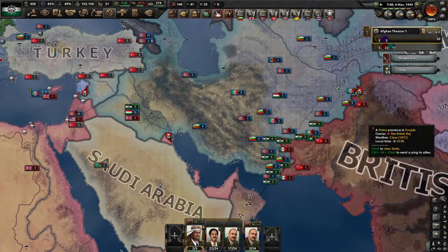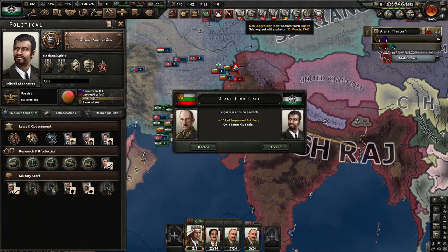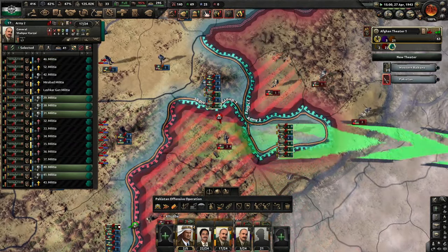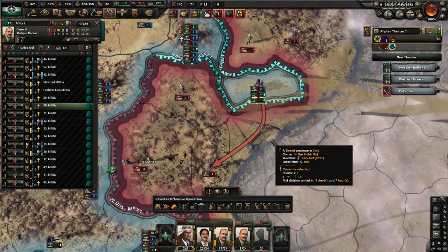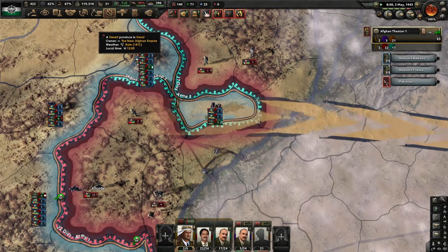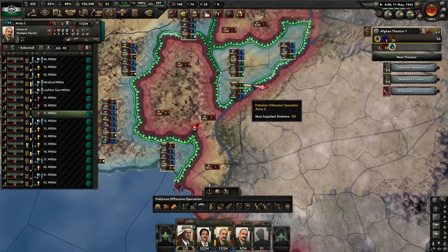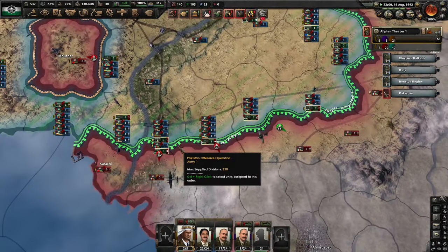As you can see we have just declared war on the British Raj. I believe we can take them easily — our army is superior, we have better generals, we just have a better army. Plus they can't counter the force of the jihad. Obviously attrition is a massive problem yet again, but we do have a bottleneck right here that I'm going to take advantage of — knowing that it is very risky. Taking out their railways on the map just to give them some bad attrition as well. We got a one-unit encirclement right there — very nice. We also have a 17-unit encirclement — that's also very nice.